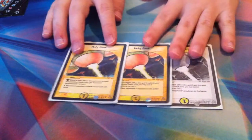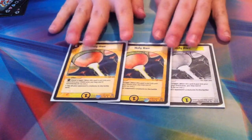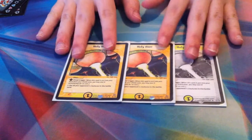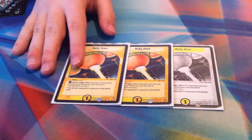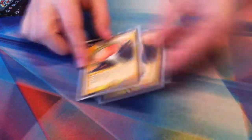Now we're going to go to the Light Civ. First, the main card you need: Holy Awe. I'm only running three because I have a lot of other cards that tap, and I also have way too many six drops in this deck — all my finishing cards are six drops — so having four Holy Awes would be a bit too crazy. It would just be kind of useless; you'd be like, 'I already tapped your creatures, what's the point?'